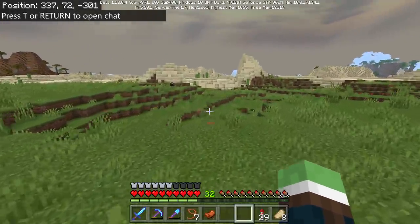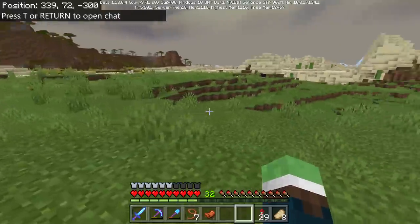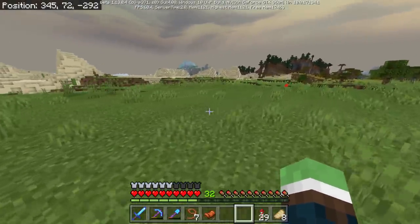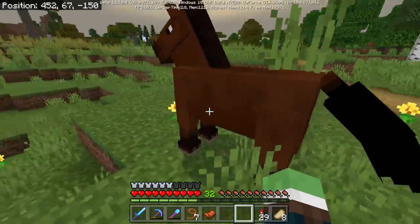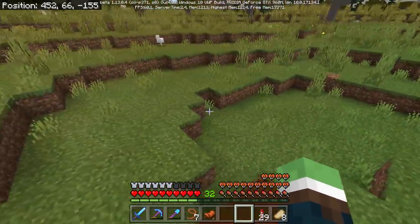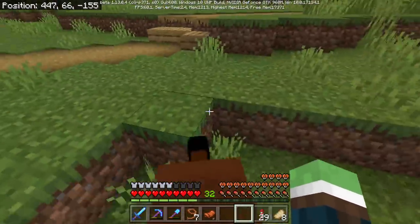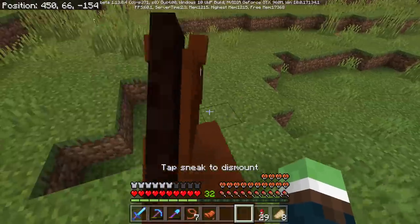The horse is gone. This game just blows my mind sometimes. The horse is gone. Whatever. Oh look — the same horse. I don't want this color again, but holy moly, look how fast he moves and look how many hearts he has. This is an insane horse.